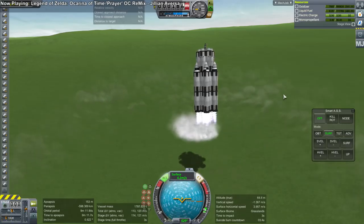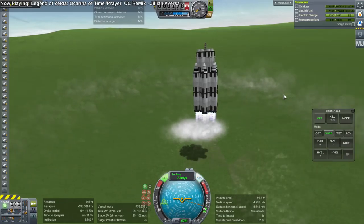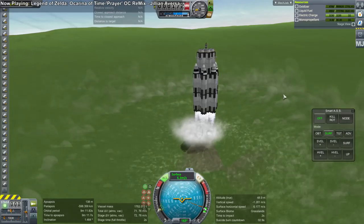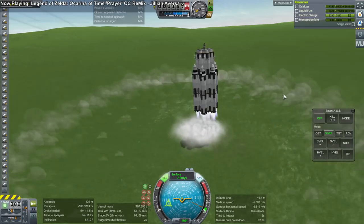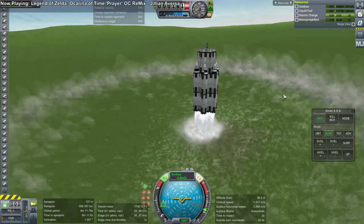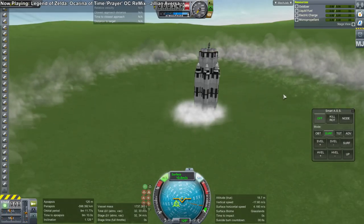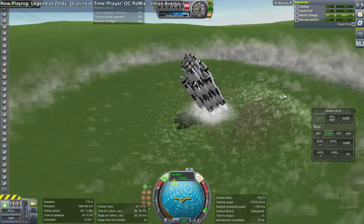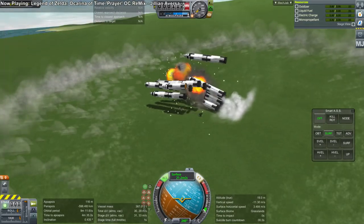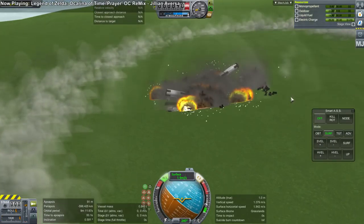I will link the craft file in the video description. It is a stock craft — well, you need a DLC though. I'm using the 5-meter tanks from the Making History DLC, which is necessary. That's something else that made it easier to make this. This was not buildable in earlier versions of KSP — it was much more of a struggle to make large rockets before the NASA update, that was .23.5, which introduced the 3.75-meter parts, and then the Making History update with the 5-meter parts really makes these large rockets easier, though it doesn't really help with landing them.